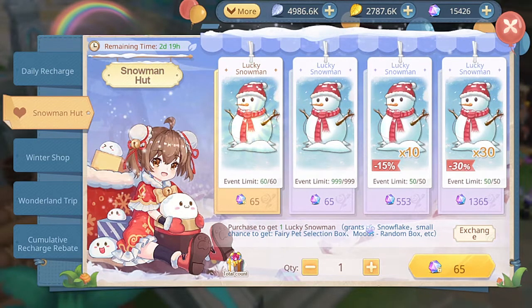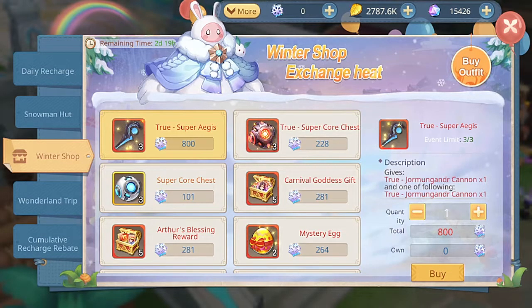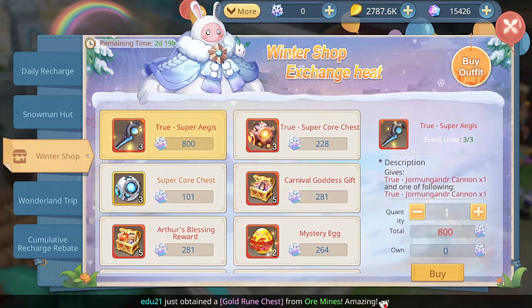The second tab is the snowman hat. If you want to participate or buy from the winter shop, you'll need to first buy the lucky snowman. There are four offers: the first is a single lucky snowman for 65 diamonds with bound diamonds, the second is also 65 diamonds but with unbound diamonds, the third gives you 10 lucky snowmen with a 15% discount, and the last gives you 30 lucky snowmen with a 30% discount.